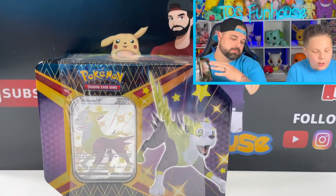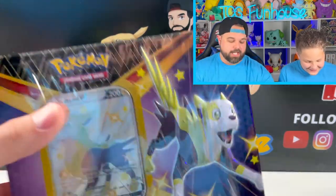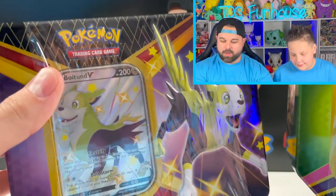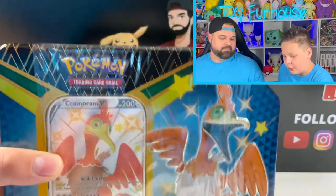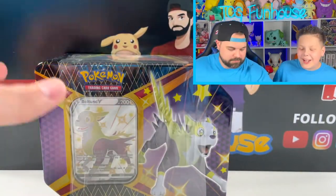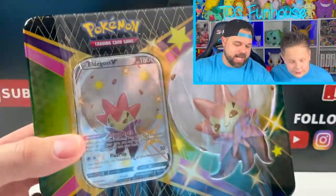We're opening some Shining Fates tins. The tins. Who are on these tins, Brady? We have the best Shiny Cormorant — Derpy Bird. Boltund V. And then Eldegoss.